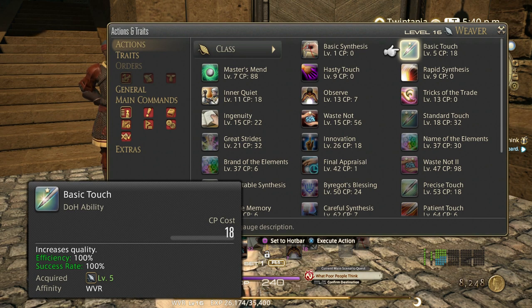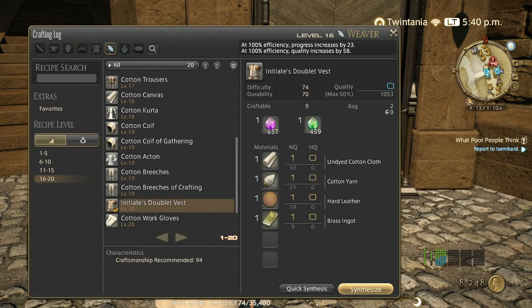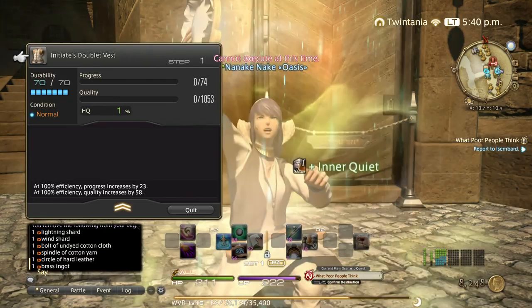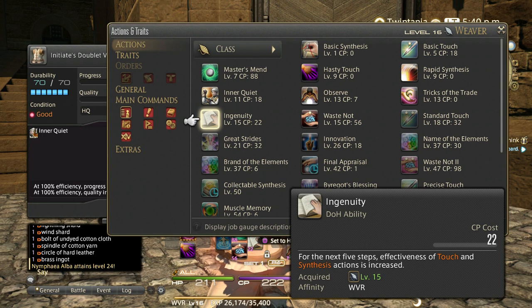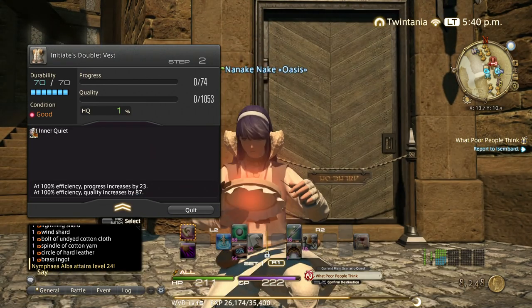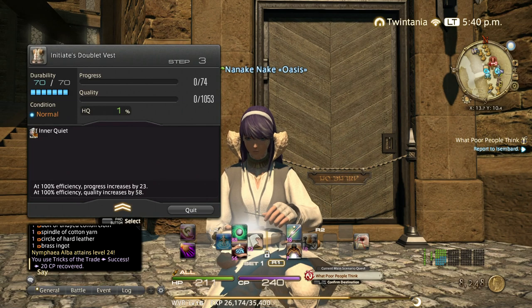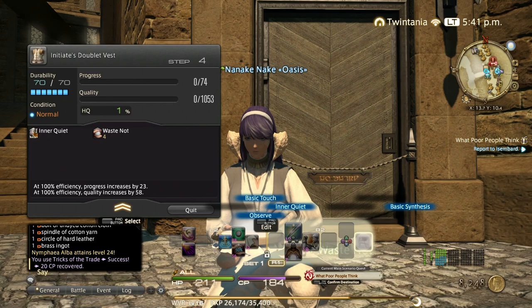All right, let's do this level 20 recipe as level 16. As usual we start with Inner Quiet. We also have a new ability called Waste Not, which reduces durability loss so we can fit many more abilities per craft. Ingenuity increases the effectiveness of touch and synthesis — usually save this for the last five turns. We just got Tricks of the Trade, so let's use it. We got 20 CP back — basically recovering the 18 CP we spent on Inner Quiet. Now use Waste Not, then two basic syntheses.